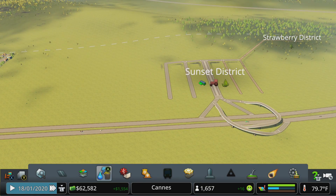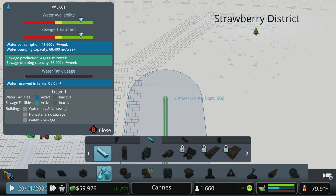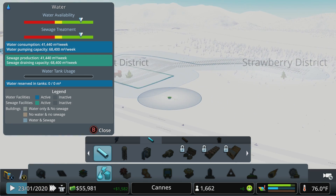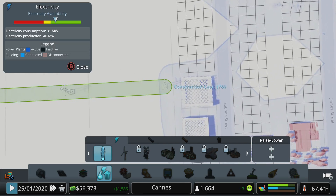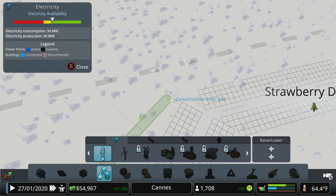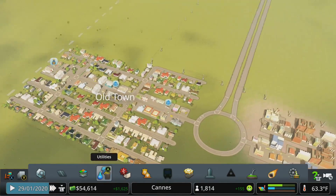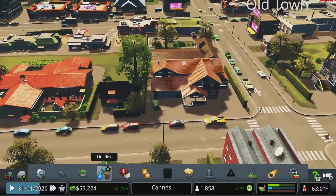We've got a ton of demand, so let's hit play and connect the remaining services while people move in. I'll run water pipes all the way over here - about $440 for two parallel pipes with a little overlap - then extend one pipe up to cover the forestry area. For electricity, connecting anywhere in this blue bubble to anywhere in the other blue bubble spreads power across the zone. We may need to extend power further once forestry buildings move in.